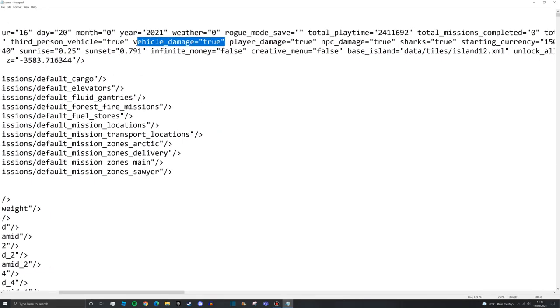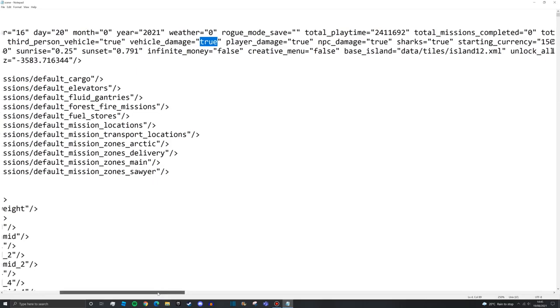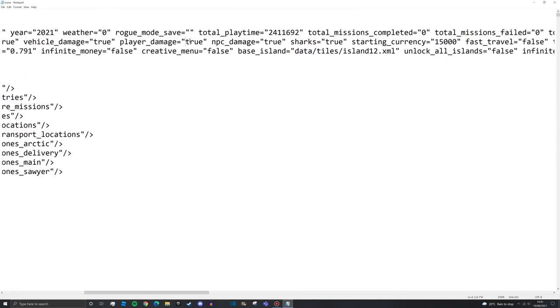Vehicle damage I would set to true - it's a key gameplay element, even though damage is quite minimal in game for balancing reasons. It will take hours to sink your boat from damage alone, but set it to true regardless as it adds challenge. Player damage set to true is a must for career - this means if you swim into a propeller or freeze to death, you will die.